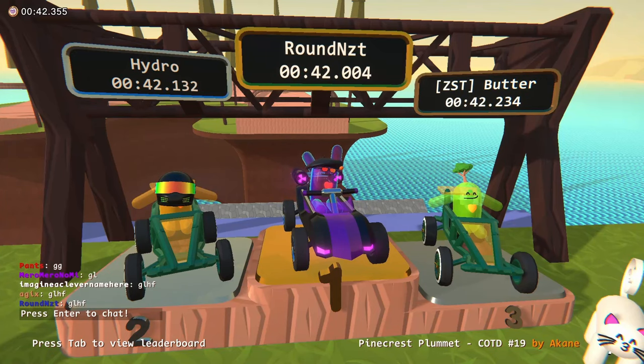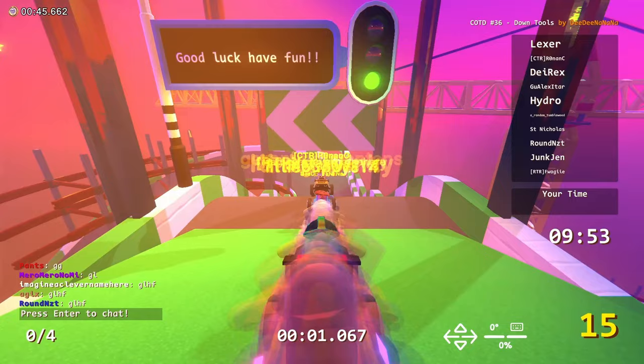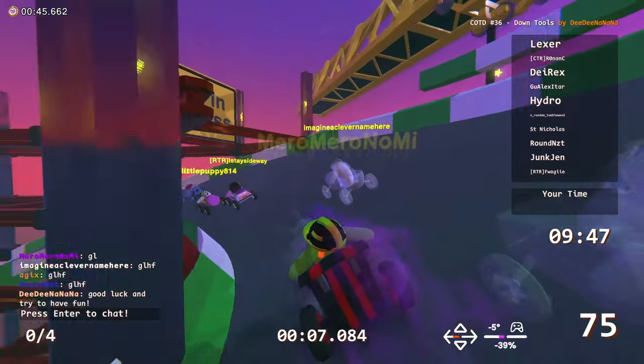Hello everyone and welcome to another Zabekus Cup of the Day. For those of you who don't know how this works, we get 10 minutes to practice a map we have never seen before, after which there will be 2-minute knockout rounds where the slowest players get eliminated. Today's map is Downtools by DidiNanana.